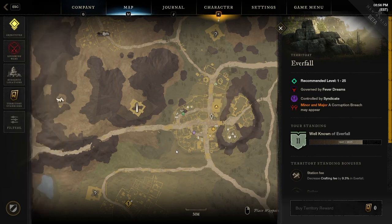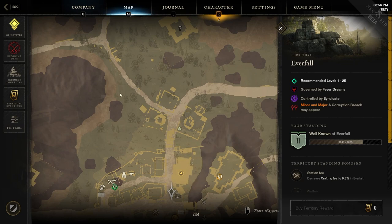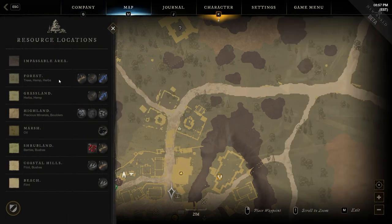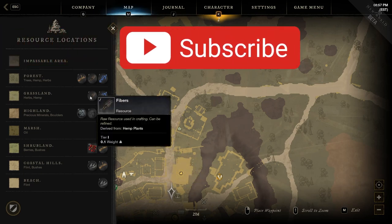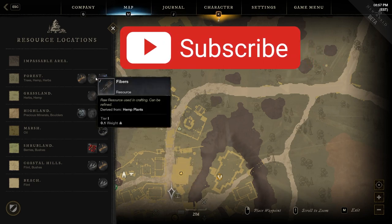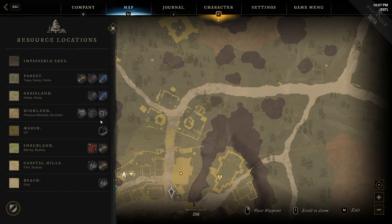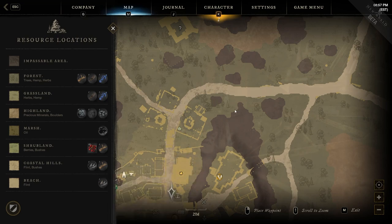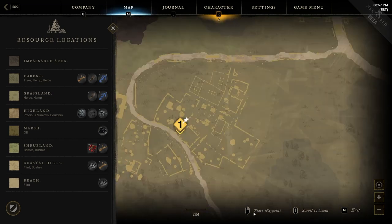You'll also notice different terrain types on the map — forest, grasslands, and so on. If you click on resource locations inside the map, it tells you what you can gather there. Grassland gives a good chance for fibers, hemp, and spices. Forest gives greenwood, fibers, more spices, and some food. Shrubland, marshland, coastal hills give flint access, and beaches give flint as well.